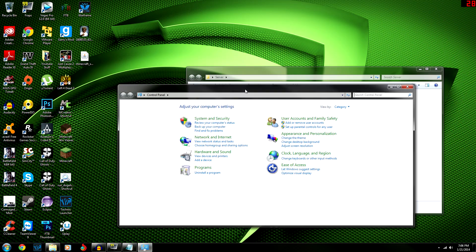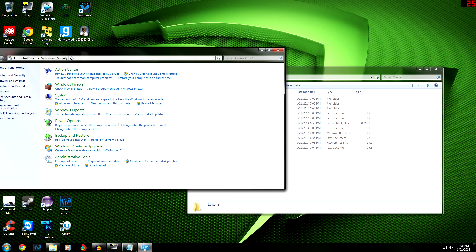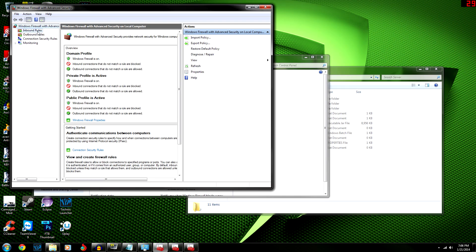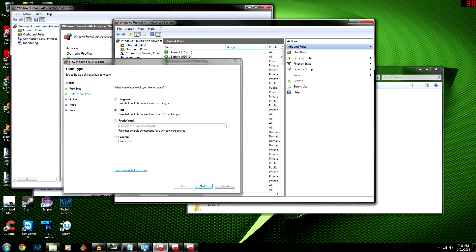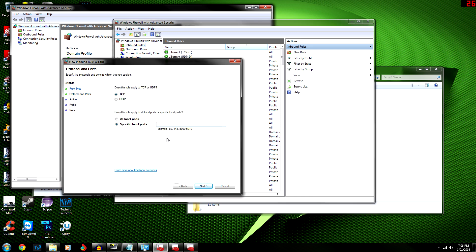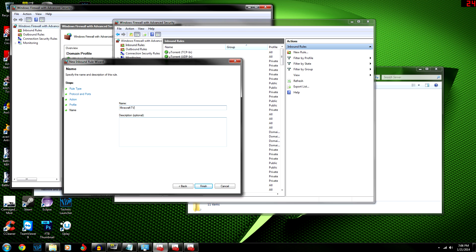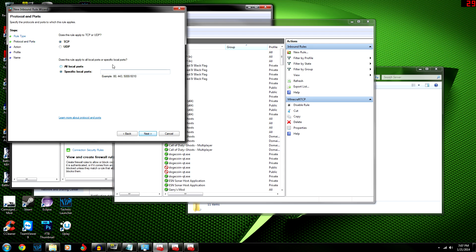For extra safety, you should add an exception through Windows Firewall. Go to Firewall, then 'Advanced Settings', then 'Inbound Rules', click 'Add New', select 'Port', and enter 25565. I always do it for both inbound and outbound just to be safe, and for both TCP and UDP.